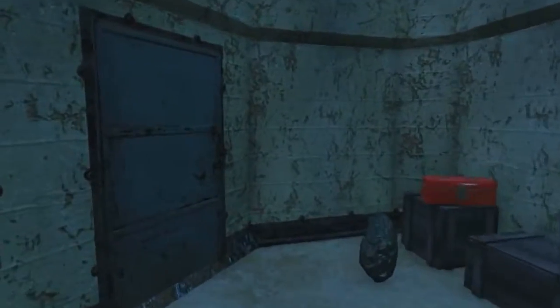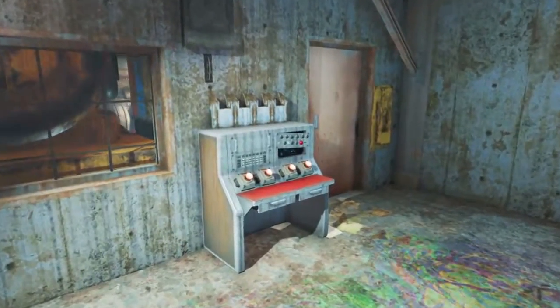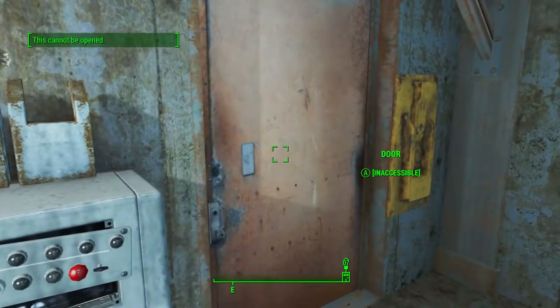Once we make it here, all we need to do is walk through this already open door and follow this hallway around to the right, then enter the door on our left. Once in this room, just head down the stairs and we will find this curious buttoned machine and an inaccessible door.